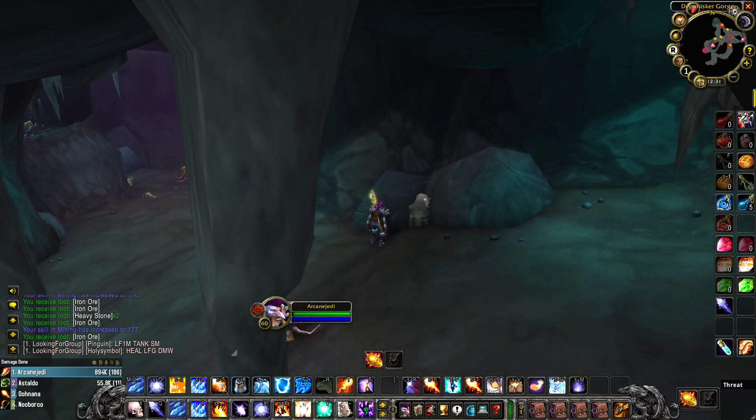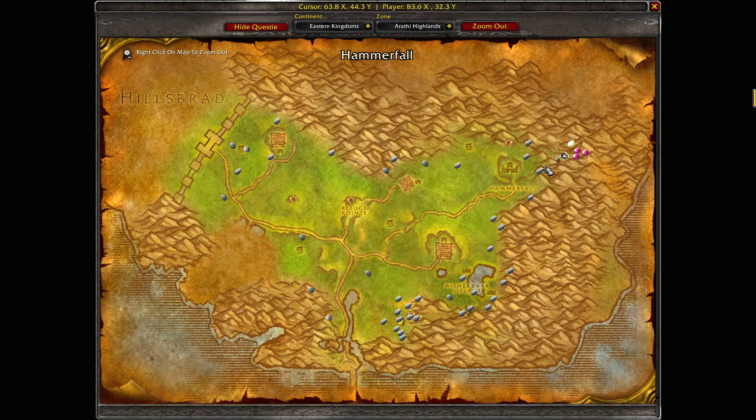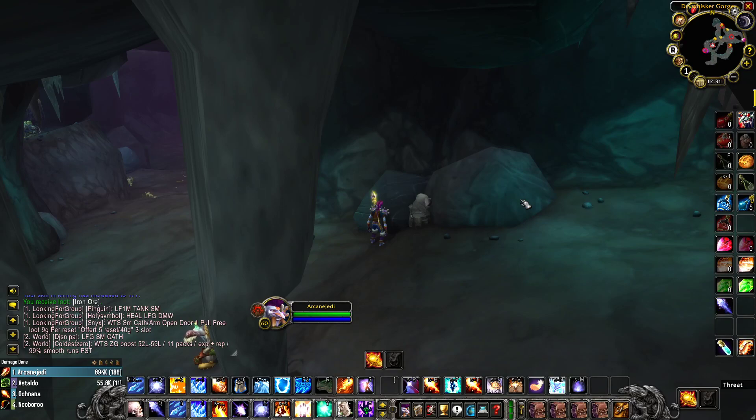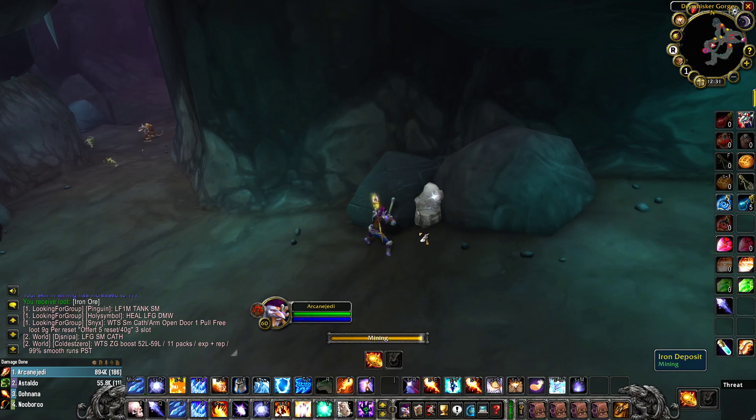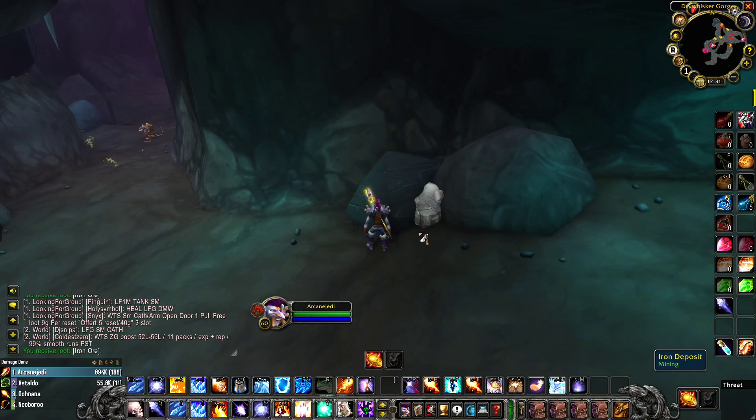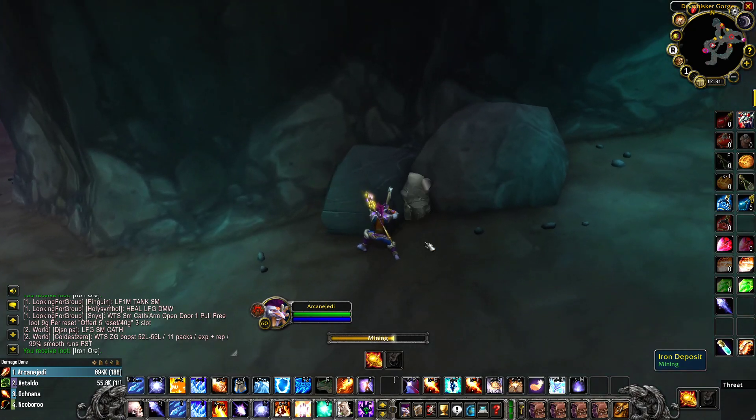This cave has at a minimum six ores in it. What I've been doing is hitting up the cave, grabbing the six ores, layering out, grabbing another six to seven ores, then going around the highlands — there are multiple iron deposit spawns. Come back in about 10 to 11 minutes and all the ores will be respawned. It's a quick and fast way to get from 150 to 175.